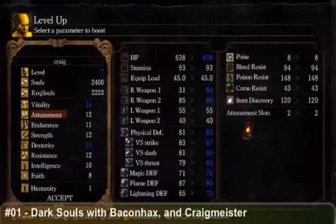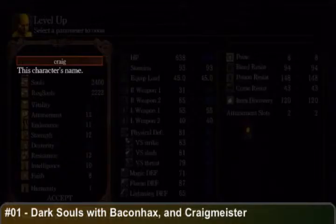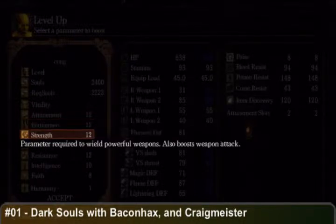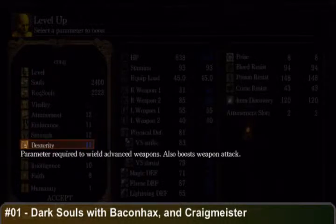Endurance gives you your green stamina bar. Strength is physical attack — the number of Strength allows you to hold different, better, more powerful weapons. Also boosts weapon attack. So when you say advanced weapons — bow and arrow? Bow and arrow, yeah. Are we going to get into complicated stuff like pole arms and whips? I do know that your Dexterity determines how well you use the bow and arrow. I'm going to pull from my D&D knowledge — we've got morning stars, glaives, staff slings.